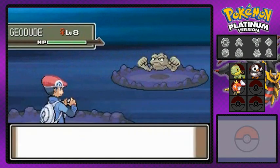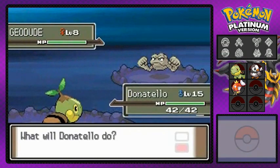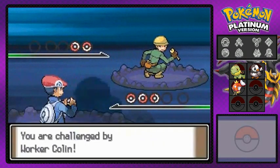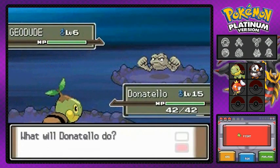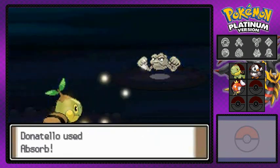The key thing now is we've got to get out of here — there are a lot of Geodudes following us trying to stop us. One more battle coming up — here we go, Donatello coming out ready to fight. Using the Absorb attack, and yes, Donatello has a Quick Claw so I attack first!